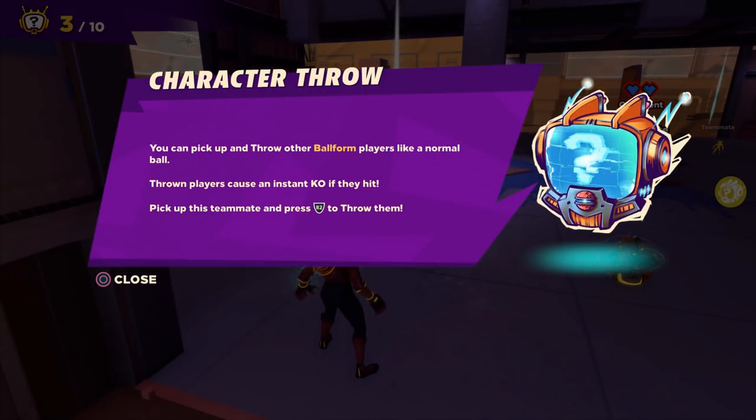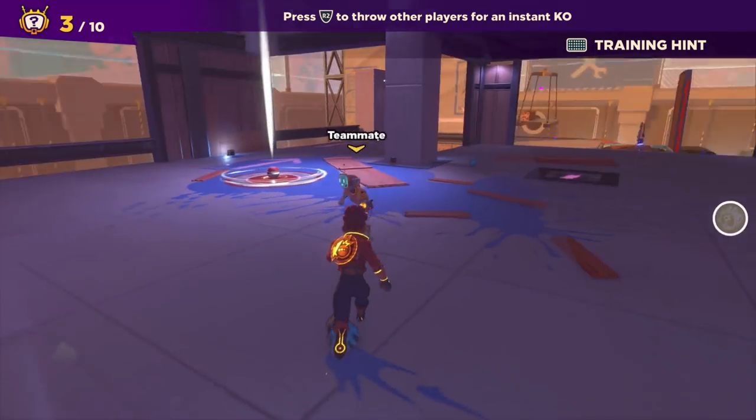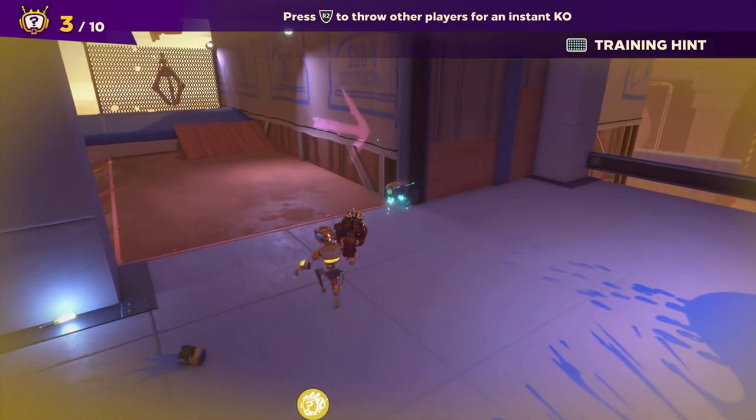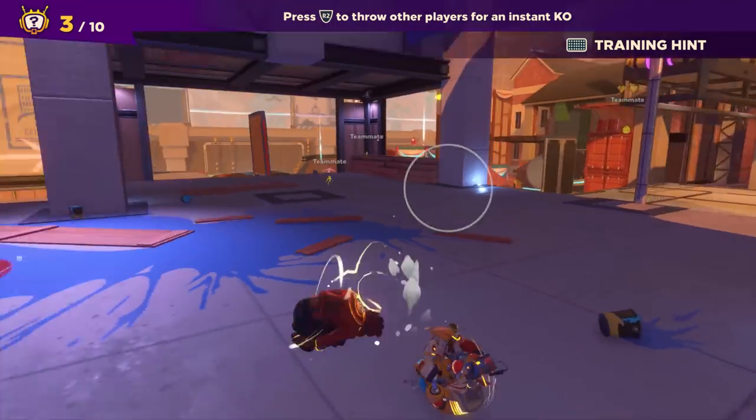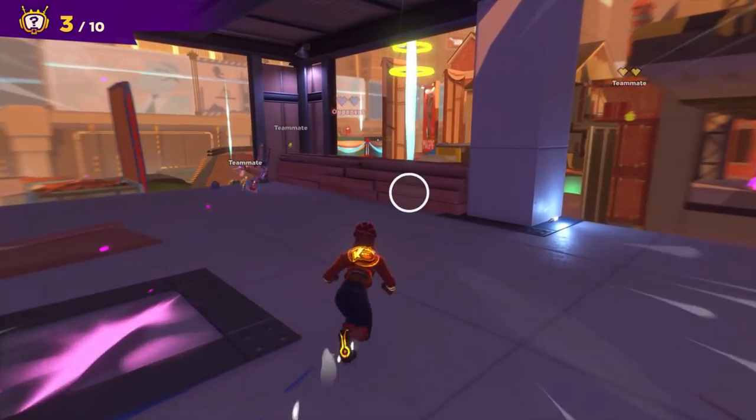Character throw: you can pick up and throw other ball form players like a normal ball. Throwing players causes an instant KO if they are hit. Pick up this teammate and press R2 to throw them. Toss him — instant KO! Pretty cool. Can you throw me now? He did pick me up there for a second but then he went into ball form. Let's try it again. Very cool.